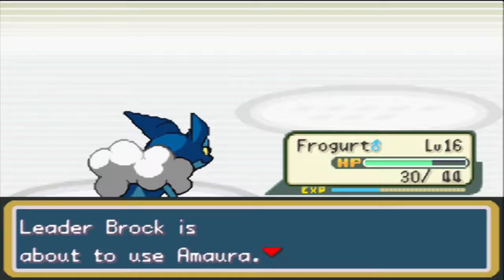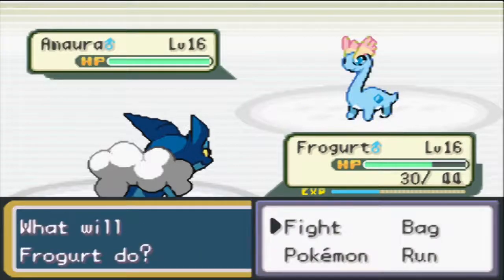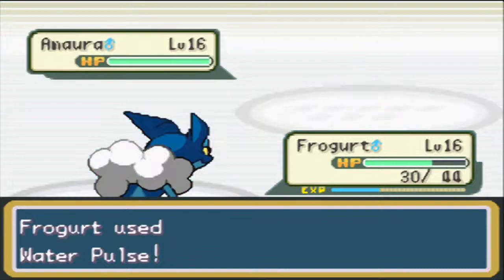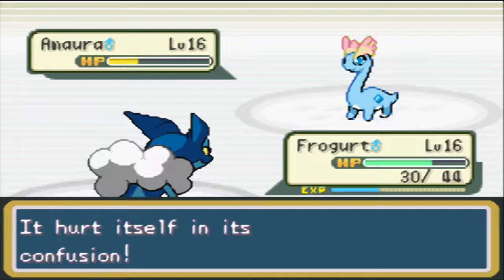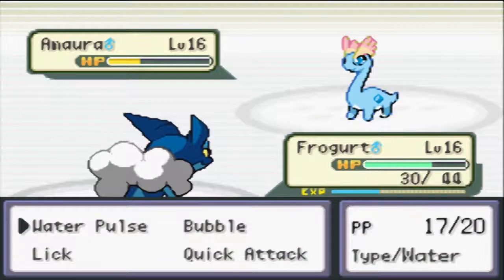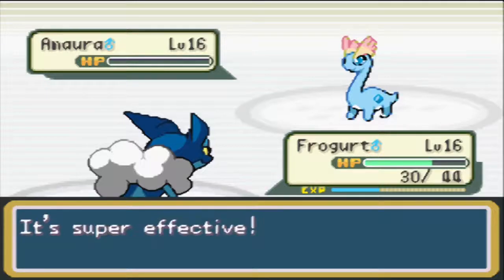Brock brings in Amaura - Ice and Rock type at level 16. Do we want to change? I don't know what attacks Amaura has, so let's keep Froggit in and hope Water Pulse does well. Water Pulse hits for less than half health and Amaura is confused. Amaura hurts itself in confusion! It uses an Oran Berry to recover, so we Water Pulse again. Brock uses a Potion - Water Pulse should do well against Amaura. It's a one-hit KO to finish it off.